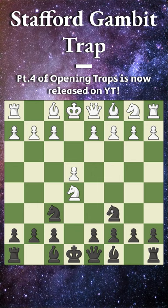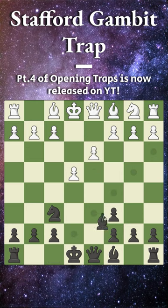White wants to keep their one-pawn advantage, so they are going to trade knights here, and now to protect this pawn they will play pawn to d3. Now we go bishop to c5.